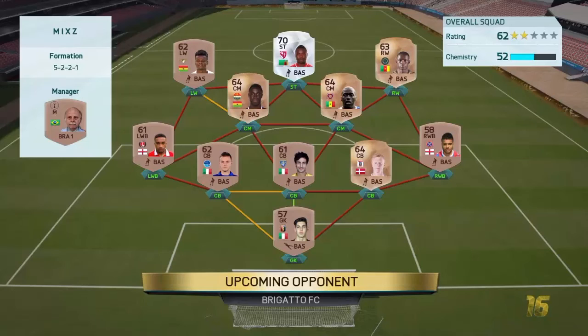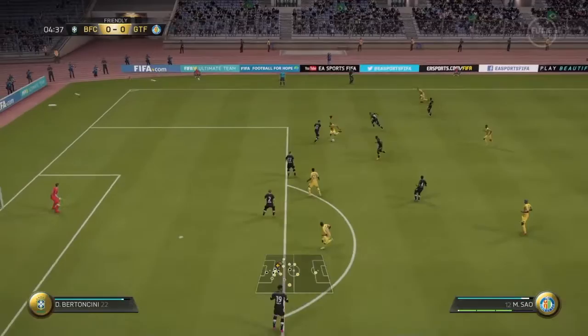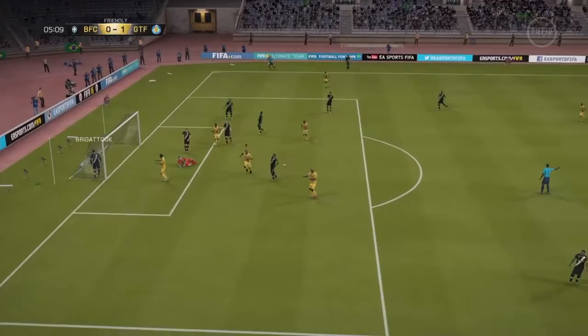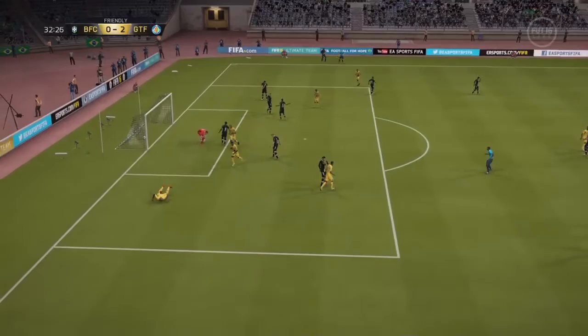We've signed a new goalkeeper, with Vidal and Fontaine at centre-back, as well as Akpak among others. Sao is also on his debut as a four-star skiller, wanting to impress. I don't know what it is about right mids or right wingers from France — they're just so overpowered. This guy is brilliant and gets another assist, making it 2-0.